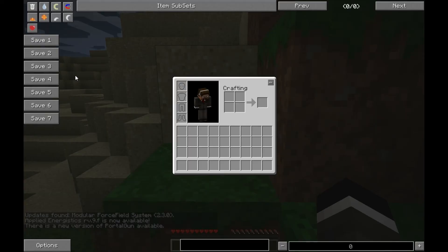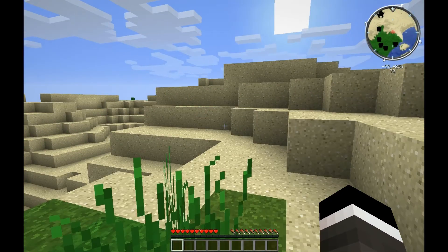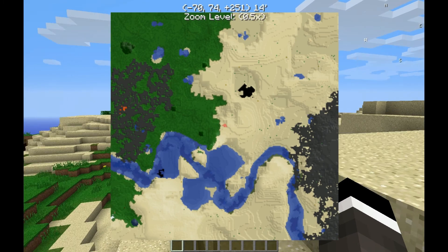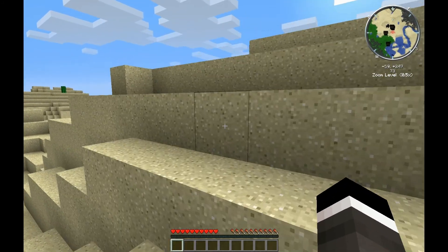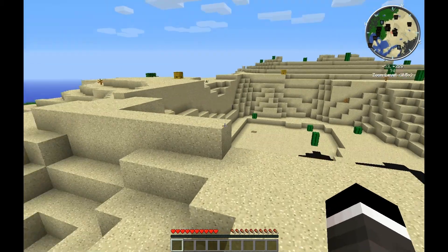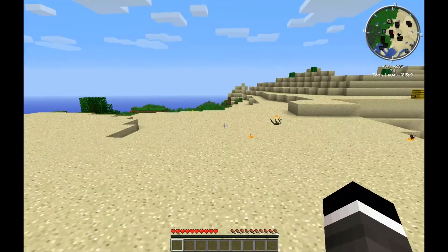Let's make sure that we are in recipe mode because we don't really want to be cheating, do we now? So, what do we have of exciting stuff? I'm just going to walk around while talking. Power Crystal Cores is for power converters, lava fabricators, oil fabricators, and a lot of other stuff, which hopefully I will get into at some point.